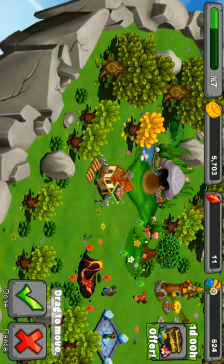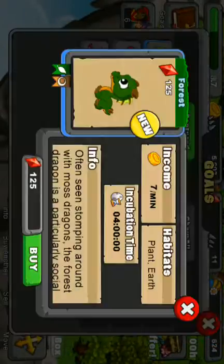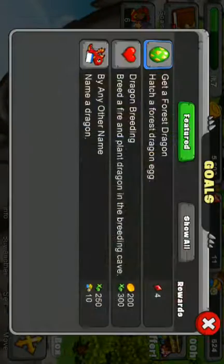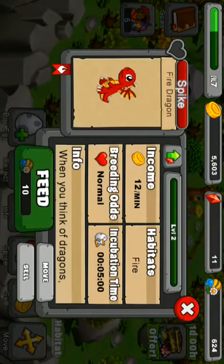I'm gonna place it right here near a bush. Oh, so pretty! See the forest. What's the plant? Plant in earth. Let's pick the spike to level 4.